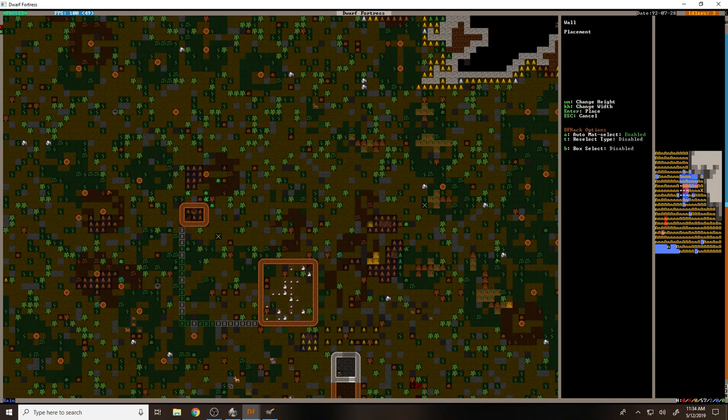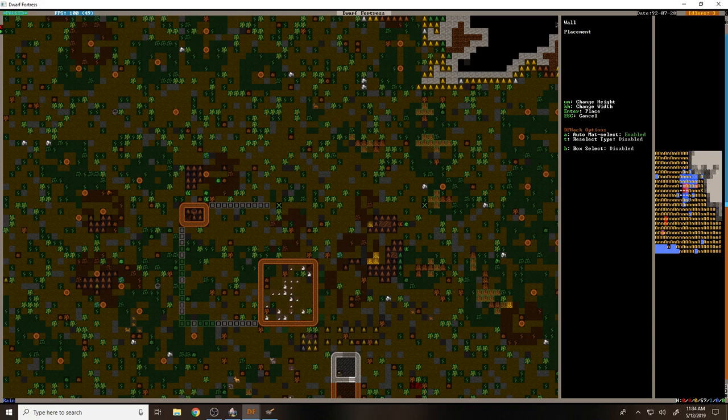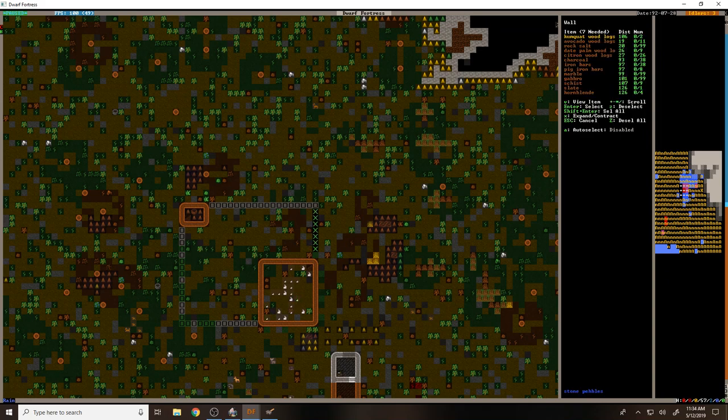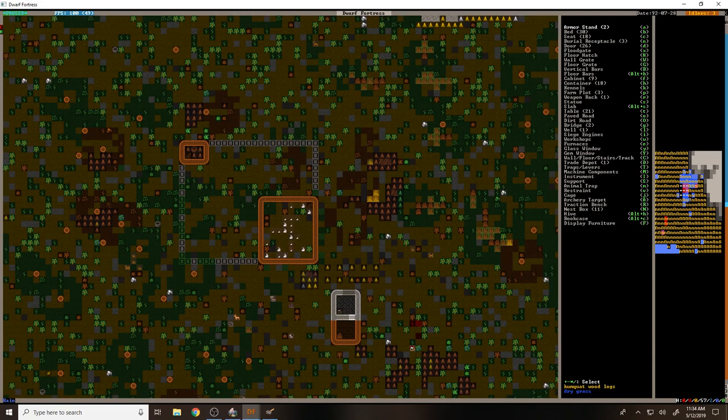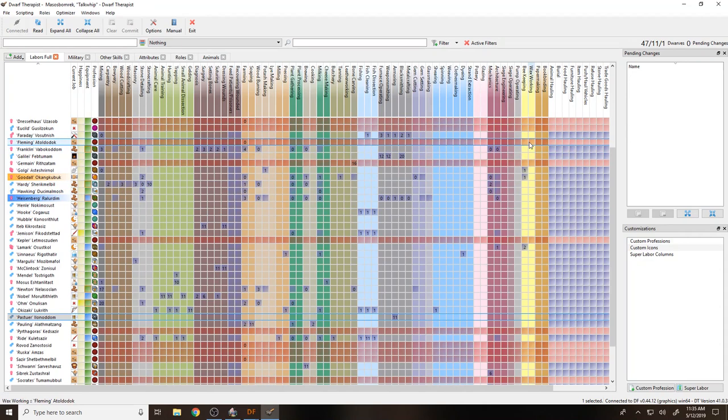I'm going to mostly close off this area as much as it will let me, then leave a little bit open just so that people can get in and out. Then what we're going to want to do is take apart some of these walls so people can climb on top and put new walls down. It might go faster if we've got more architecture skill.